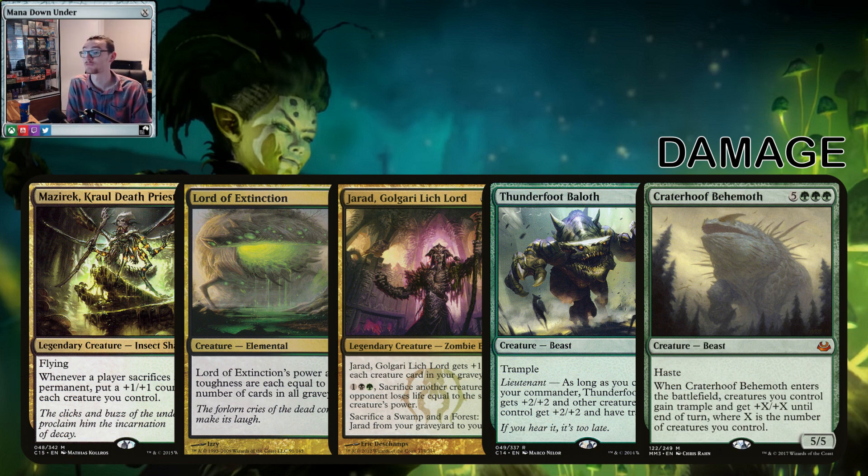Mazirek, Kraul Death Priest works really well in the deck — he supports the commander so well because she's bringing out a token army and she can sacrifice. Mazirek: whenever a player sacrifices a permanent, put a +1/+1 counter on a creature you control. Let's buff the army we brought in — why not? Lord of Extinction is huge in this deck, how can he not be? Jarad is essentially Undergrowth for power and toughness, and he has a big sacrifice outlet built in that can really hemorrhage players, plus a bit of resurrection built in. Thunderfoot Baloth and Craterhoof Behemoth — we've seen these cards in Commander before, they're great in any token deck. Craterhoof is pretty much a win if it comes out — no one survives a Craterhoof.